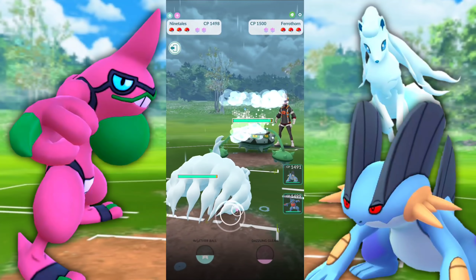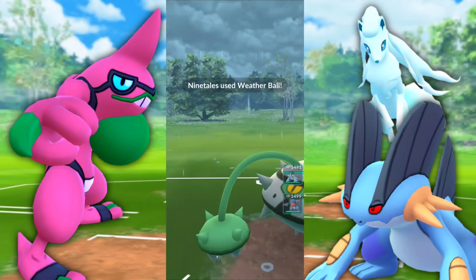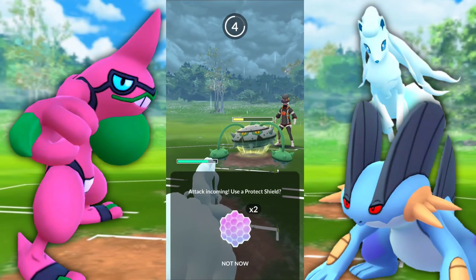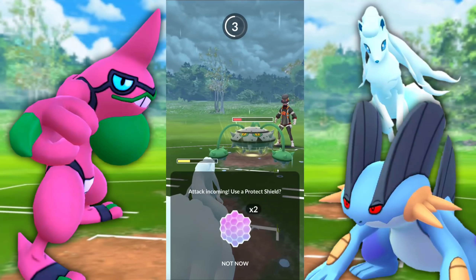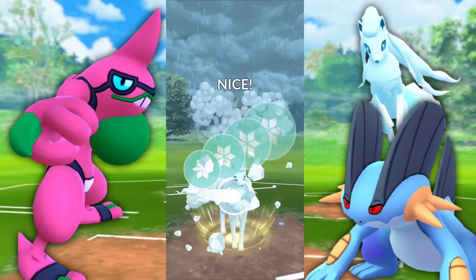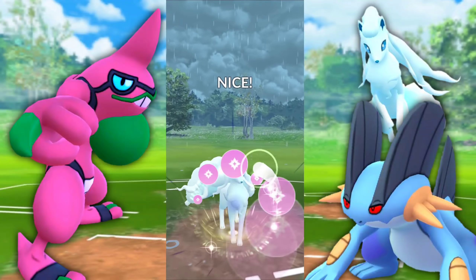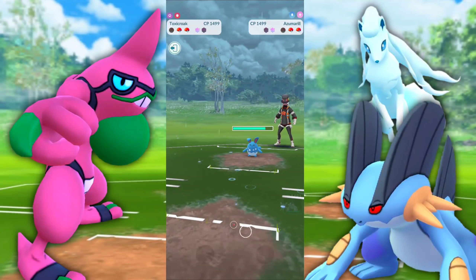Moving on — starting off with Ninetales, met with a Ferrothorn. If they have Flash Cannon, that's going to be GG. Thunder is also going to hurt. Power Whip is what they're going to want to go for. As you can see, Ferrothorn does not mess around. I don't know if we shield this — we keep it alive. I really wanted to catch with Toxicroak, but I don't want them to retreat with Ferrothorn. I want to take it out here and now because I don't want it matched up with my Swampert later. If we can land this we're looking golden. They shielded it up — not the worst, but not the best. We're going to have to make the best of it, going in with Swampert.